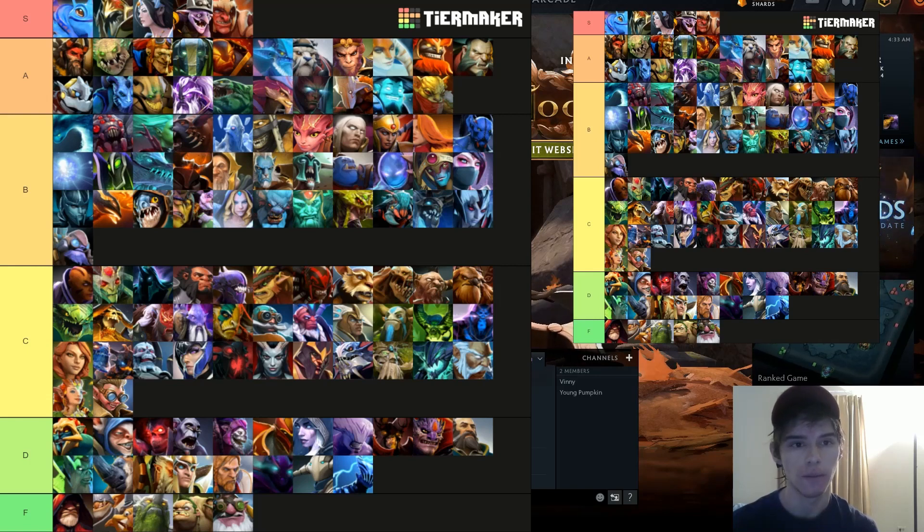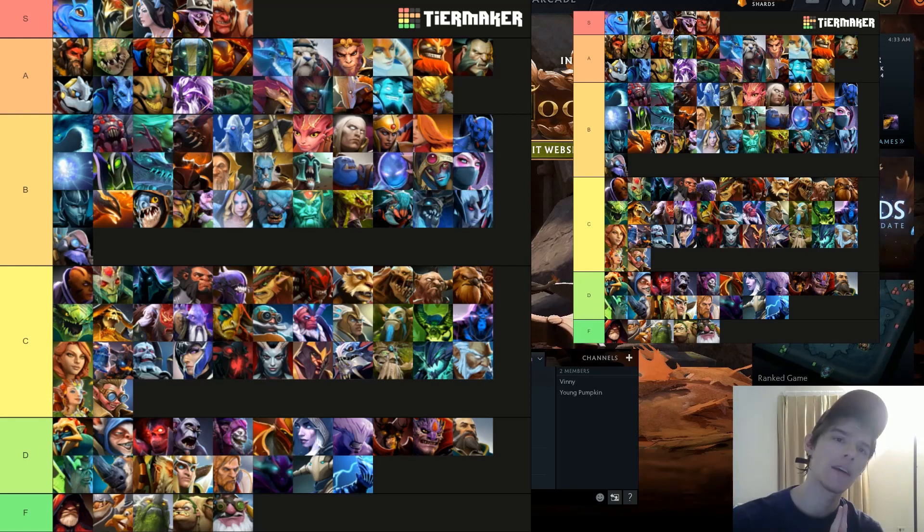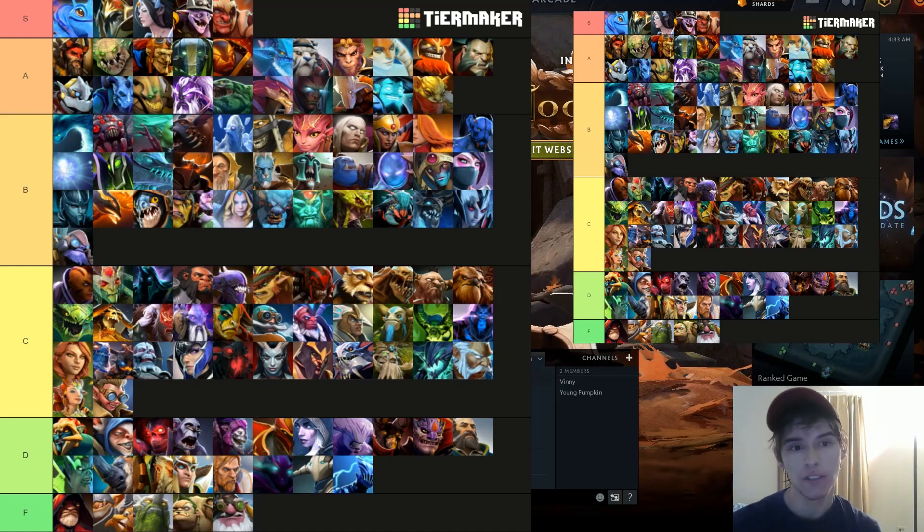Mirana is hugely picked at top-level pubs right now and is super versatile. She's a good position one and two now — the shard is probably the best shard in the game, giving 150 crit on your leaps. That's the most value 1400 gold you can buy, bar none.